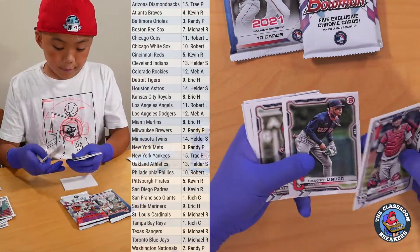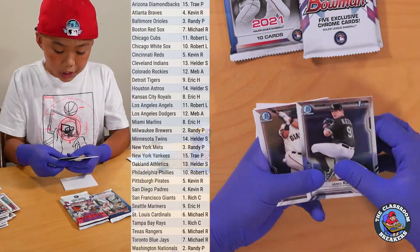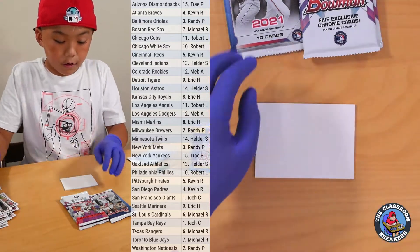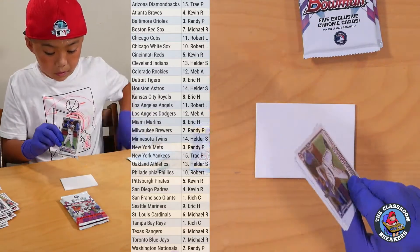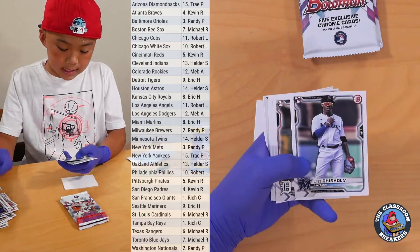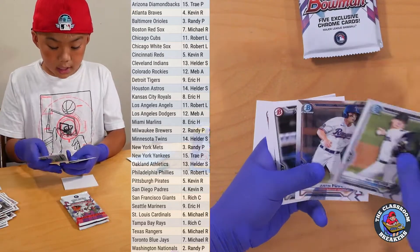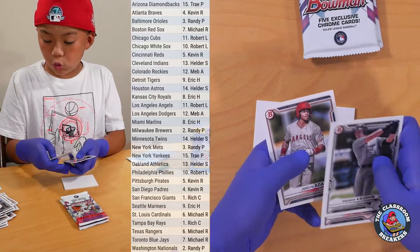Starting the next pack with Yadier Molina, Francisco Lindor, J.D. Martinez, Austin Hayes, Evan White, Jared Kelly, and a Hunter Bishop Chrome. Matthew Thompson, D.L. Hall, and a Taryn Barbara. Last regular pack: Leo Di Tavares, Jazz Chislam, Casey Mize, Davey Garcia, Jake Cronworth, Max Mayer, and a Justin Foskey Chrome. Andrew Vaughn, Nick Yorick, and a Jordan Adams.